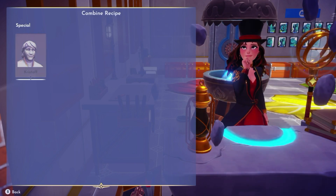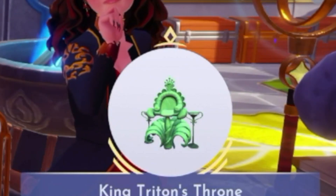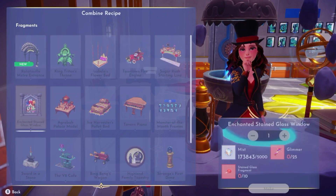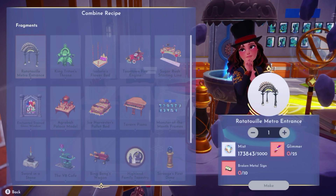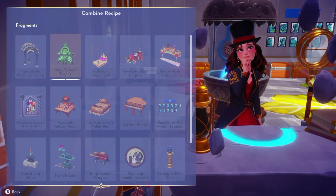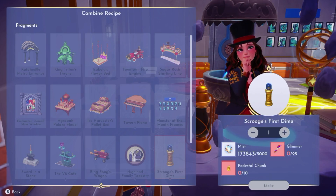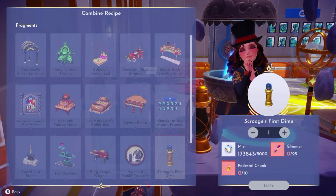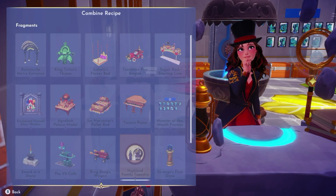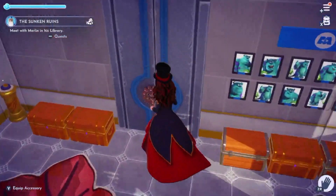I still need to get Kristoff — I need that wooden ore, he's the only thing I'm missing for fragments. That's Isabella's flower bed — really elegant and cute. Sugar rush starting lane is very cute too; I can add that in the desert area where I have Vanellope's house. The glimmer is what you need to make all of the fragmented furniture, and you need specific items that come in on different days, so you have to keep checking the time bending area. The hard part is the glimmer — sometimes only two to three appear depending on how big the world is in the realms. The only ones I've managed to make so far are the monster frames, Scrooge's first dime, the VA café, and the tapestry. I have enough broken swords to make more, I just need more glimmer.